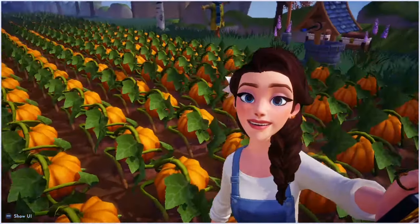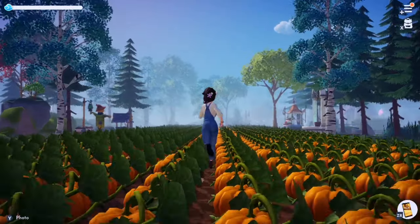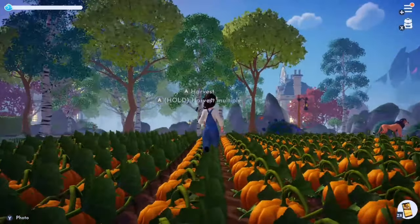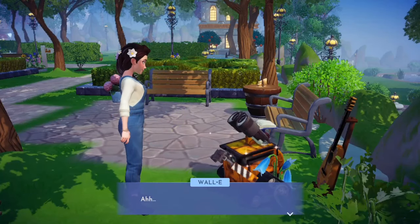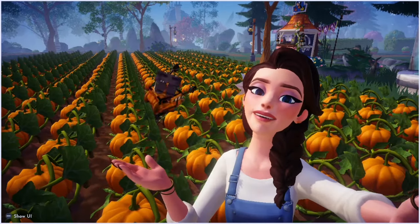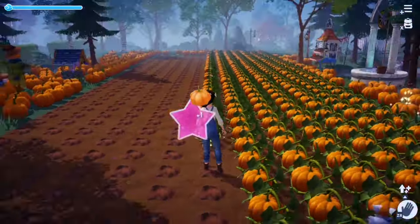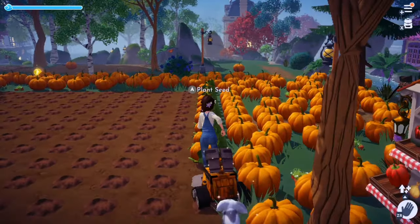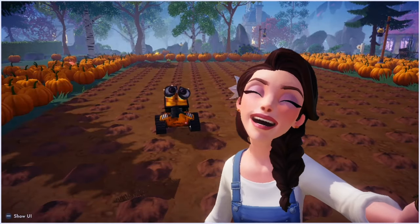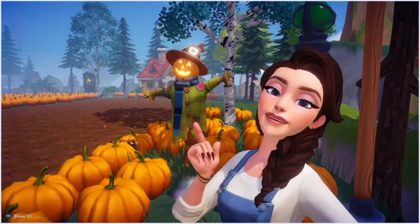Four hours later, all my pumpkins had grown — and I only crashed once, which honestly surprised me given all the blocks. To harvest, I enlisted my trusty friend Wally. There was no way I was doing this without him — he's level 10 and typically gives me about 50% more from gardening. We harvested and harvested until all 650 pumpkins were picked. Looking around at everything Wally pulled out, this is my PSA: if you are not gardening with a companion, you really need to be — the extra yield is insane.